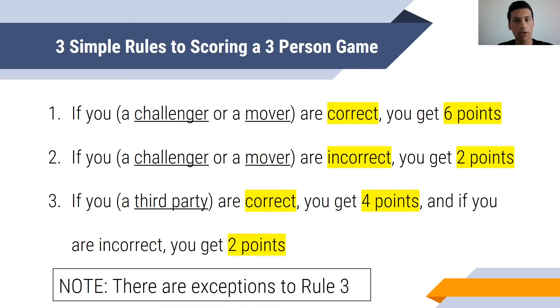So if you're a challenger or a mover: if you're right, you get six; if you're wrong, you get two. Third parties only get four if they're right. So it's very simple — three rules. However, there are some exceptions to rule three, and we'll discuss that here.